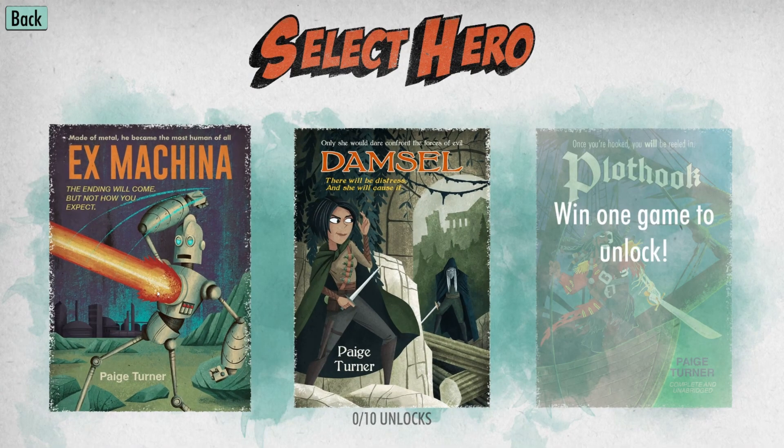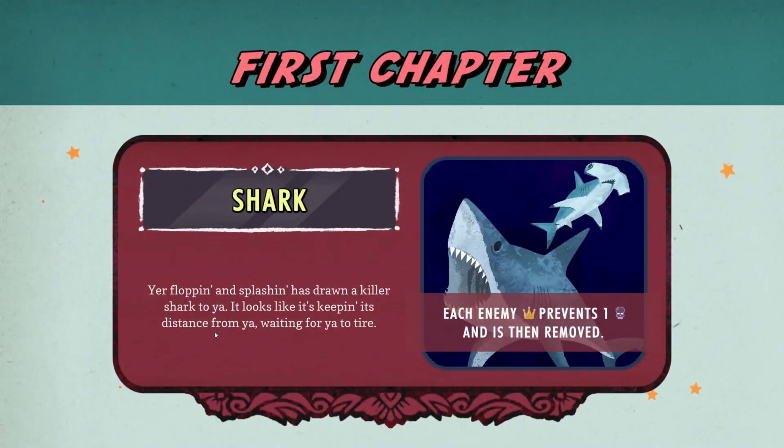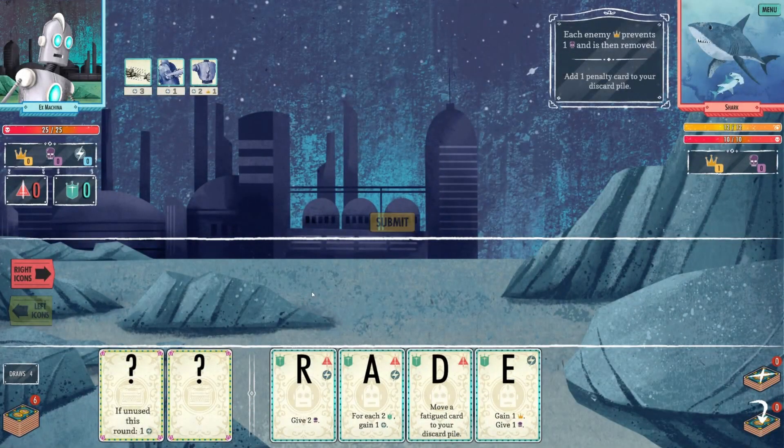We're choosing between Ex Machina and Damsel - going with Ex Machina first because robots are cool. There's a shark: flopping and splashing, a killer shark keeping its distance, waiting. Each enemy crown prevents one skull and is then removed.